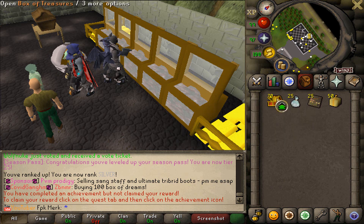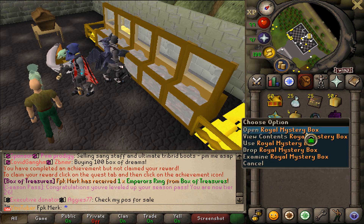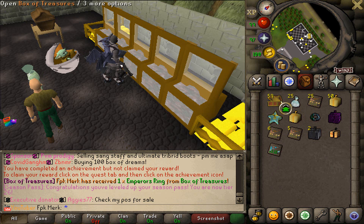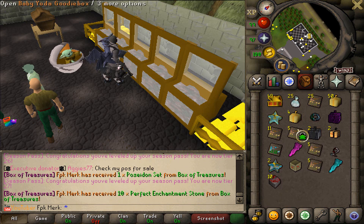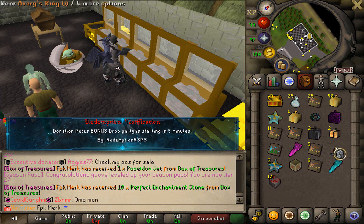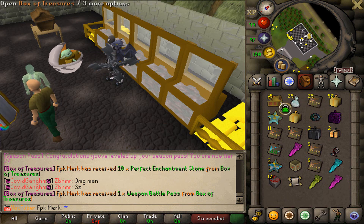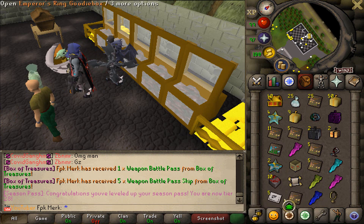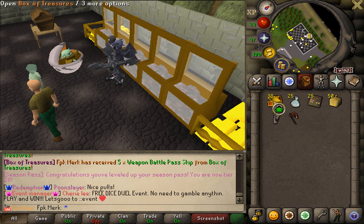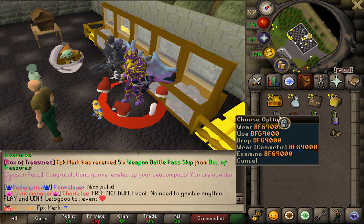Second inventory of Box of Treasures — let's go boys. We got Emperor's Ring, I will take that. We also got Mega Lottery Box, 4 Royal Mystery Boxes, Starbox, some Goody Boxes, 2 Black Diamond Boxes, and 1 Ultra Pet Box. We also got Poseidon Set and 10 Perfect Enchantment Stones. We also got Weapon Battle Pass and 5 Weapon Battle Pass skip scrolls as well. That is gonna be the third inventory — we got BFG 9000 out of the first one. You guys can get one for free by using my referral code.